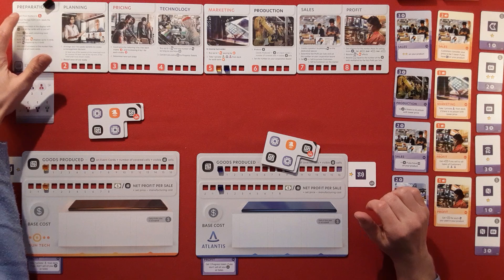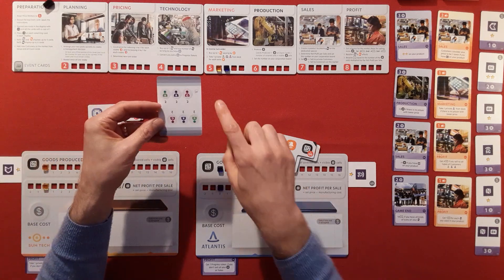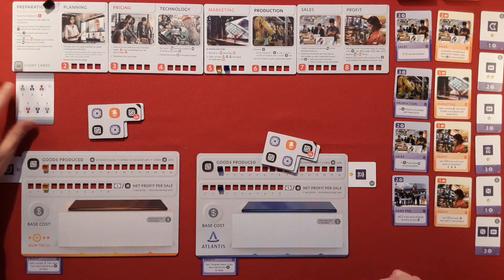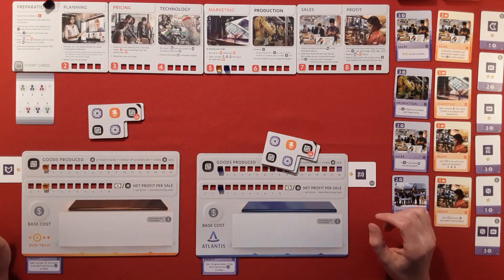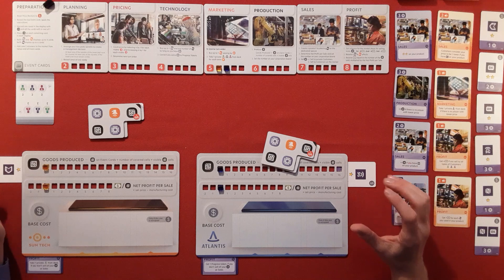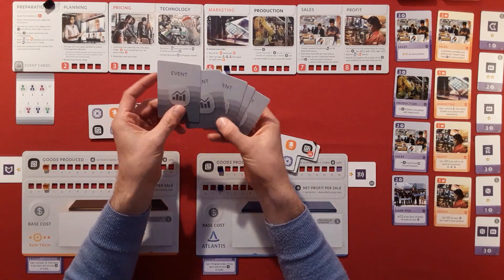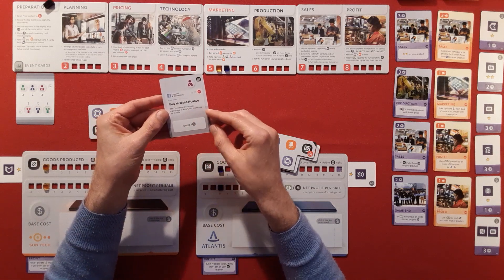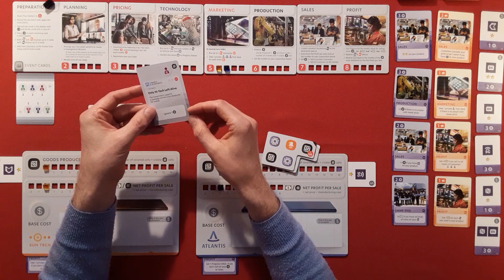The first thing we're going to do is reset the markers to five — first round. We then reveal the top event card. This starting card for a two-player game is this way up; you've got solo, three, and four player on the other side. This shows how many customers are going to come out into play. We'll streamline through — I won't take too long over decision making to give you a good flavour of how this game works.